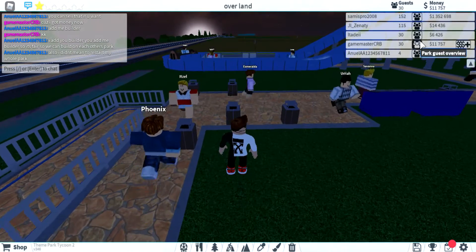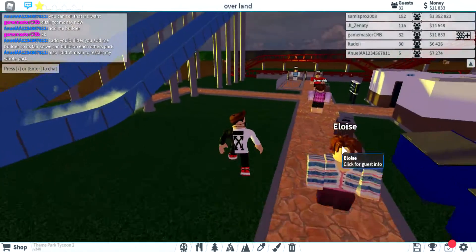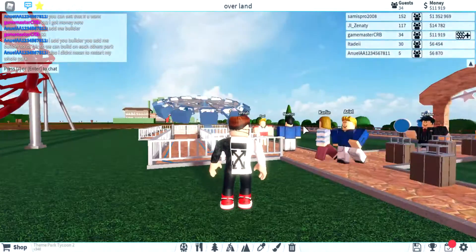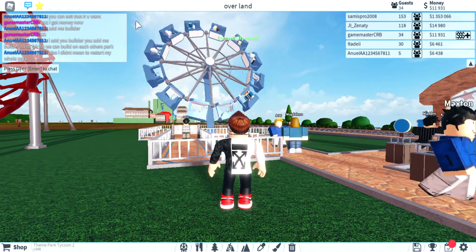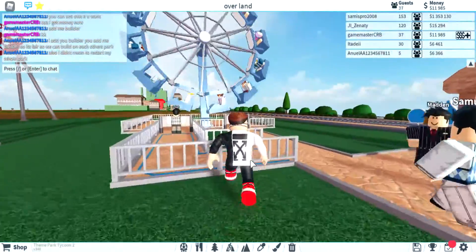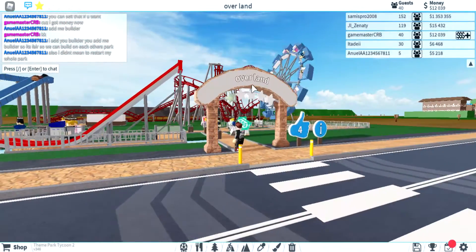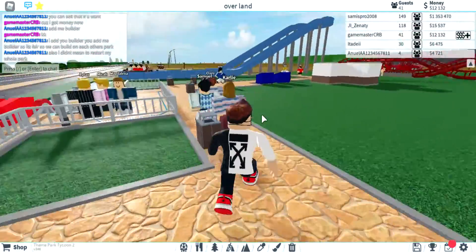Me and this guy are visiting each other's parks — wait, I have 31 people just like that! Dang, you get people just like that, that's crazy. See, that's what it does — people get on the cars and they ride it. My park is called Overland Park, but it's just 'Overland' because if I put 'Overland Park' it will hashtag.